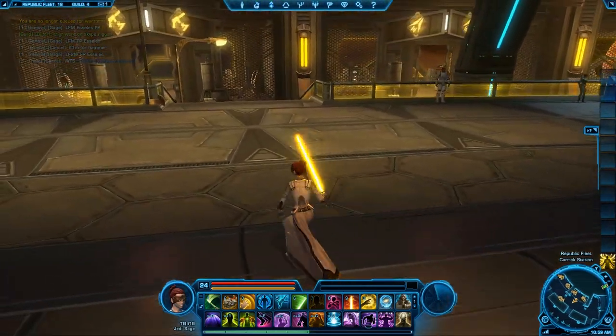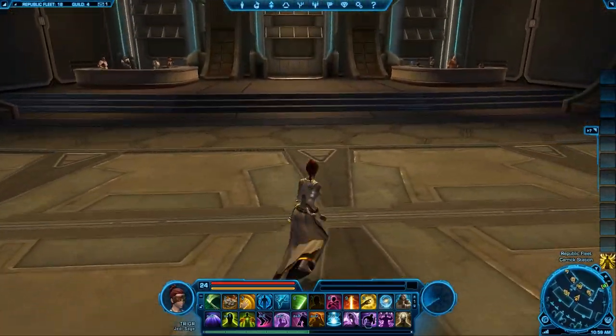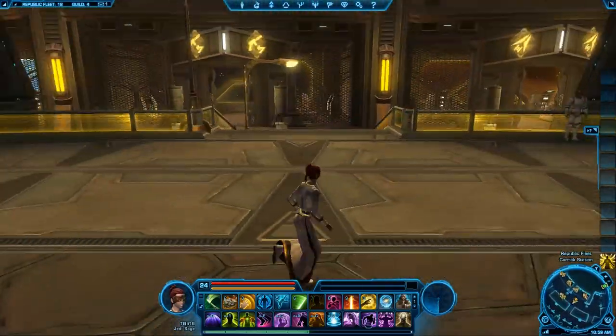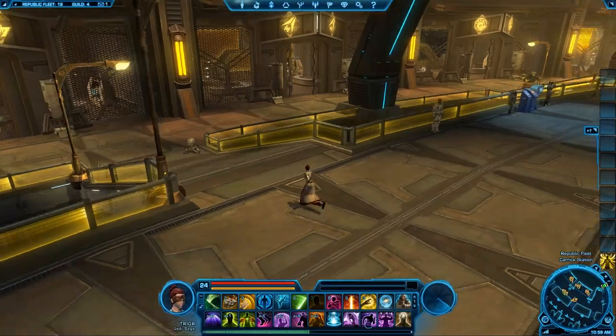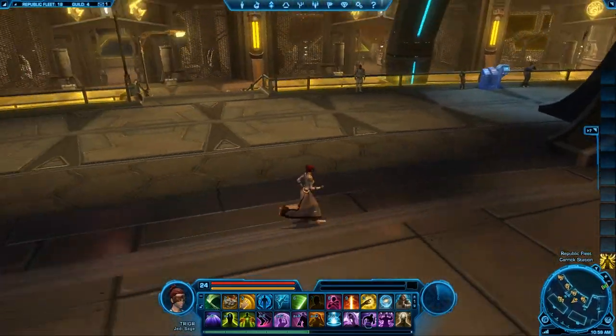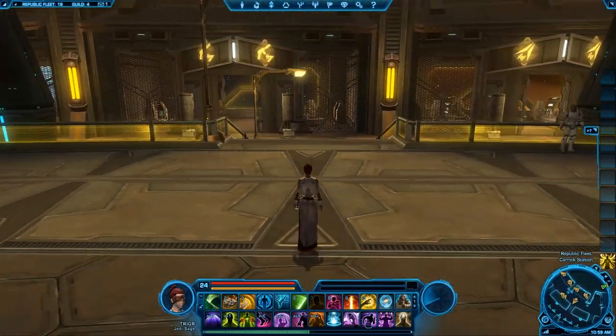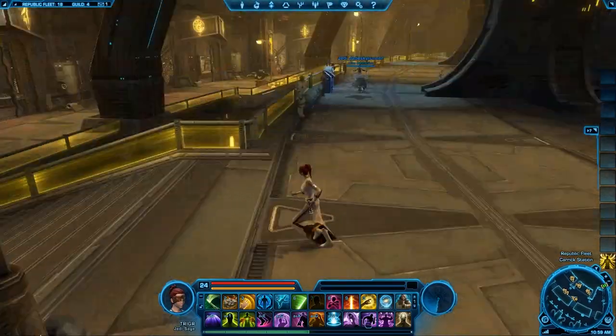What's going on you guys, this is BringerFriends, and before I start the video of how to play the class, I'm going to show you my spec and give you a little know-how on the abilities of a Jedi Sage. A Jedi Sage is basically, long story short, a long-range fighter with defensive abilities and a lot of utility.